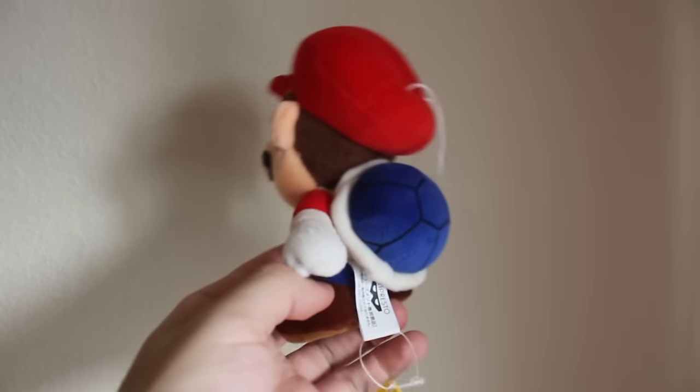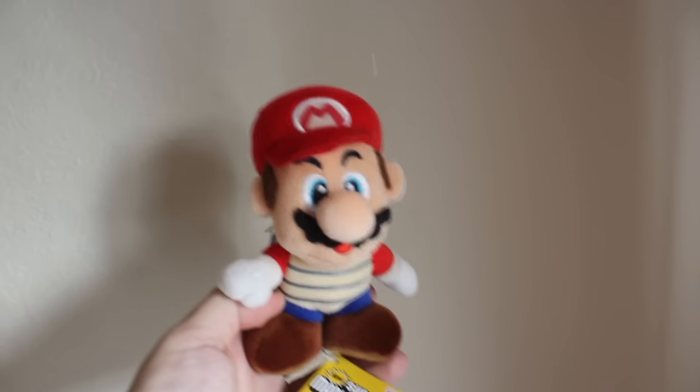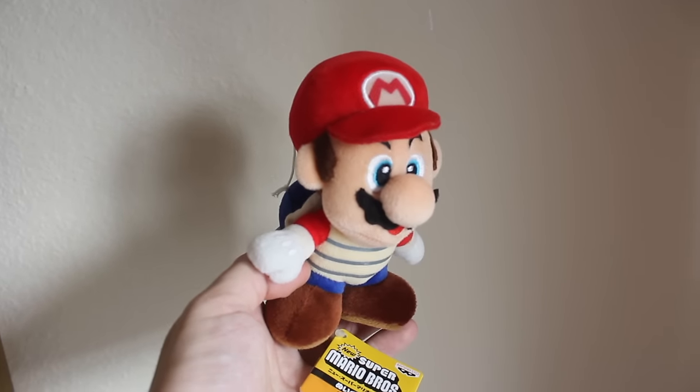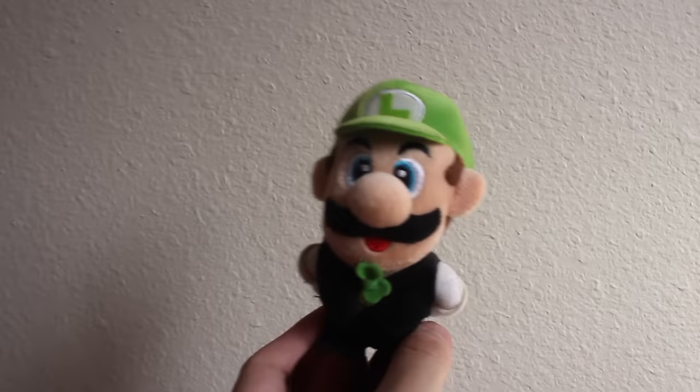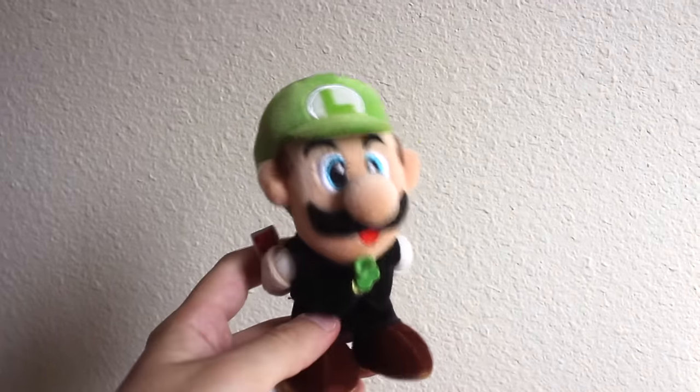Banpresto New Super Mario Bros. DS Blue Shell Mario — coolest power-up in the Mario franchise, and yet we can't use it ever again. Sad. Here is a Banpresto New Super Mario Bros. DS plush of Luigi in his casino outfit.